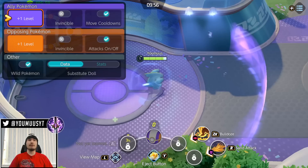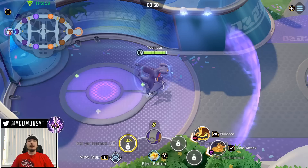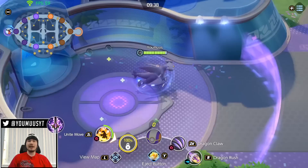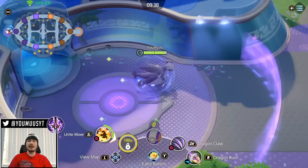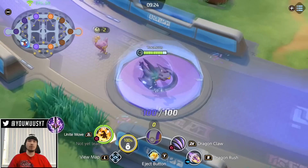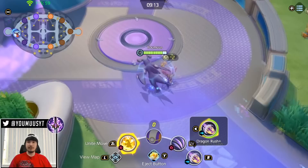Even in other MOBAs, champions with mobility will use their mobility when leaving base. But in this one it's especially useful because every second matters — it's only a 10-minute game. Every time I respawn or recall I immediately drag and rush out, and then I touch my center goal because it gives me move speed. Whatever lane I'm going to, I touch all the goals because it gives me move speed. This will get you back into lane the quickest and ensure that you are on the map for the longest amount of time.